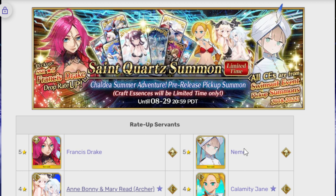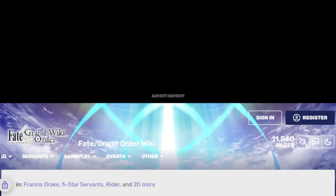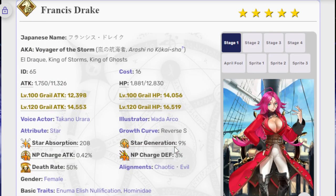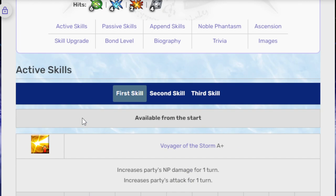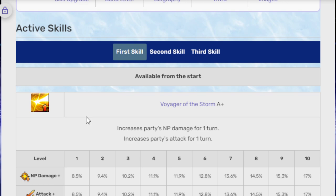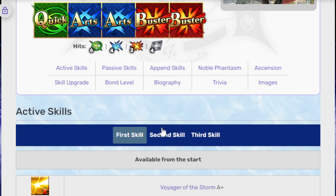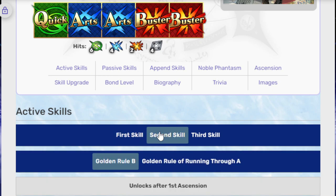Next, let's talk about the two 5-stars. Both of them are not limited, so you can get them at any time. Let's start with Drake. Drake has Voyager of the Storm; she's a Rider with one quick, two arts, two buster. Her first skill is Voyager of the Storm A+: increases party NP damage for one turn and increases party's attack for one turn. 17% and 17% — not very good. This is for one turn only, and even though she is a buster unit and you will get this skill back, it's still not very good.